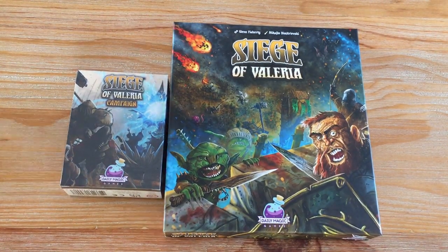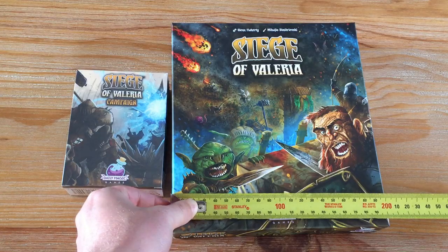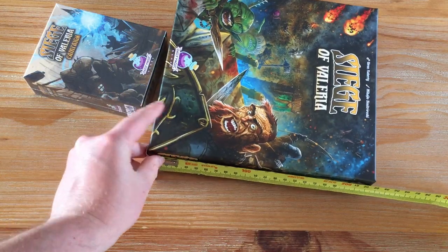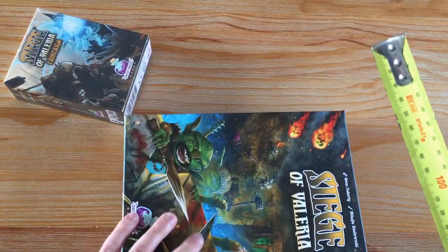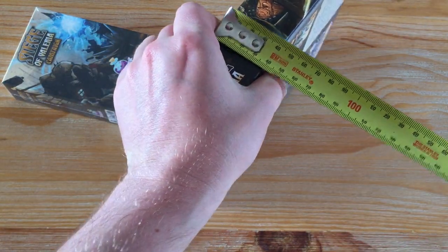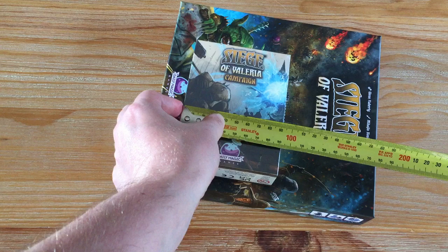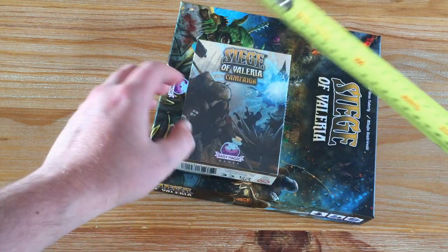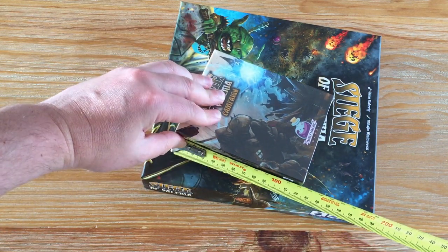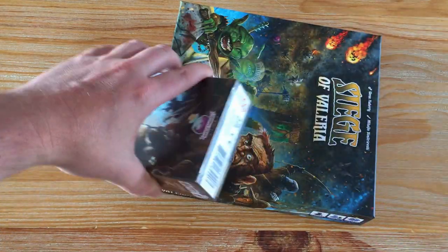Just before I do though, I might start doing this a bit more often when I do my unboxing — just a bit of a measure for you guys. The main box looks to be about 200mm across that way, about 225mm this way, and the height and depth is about 40mm. This small box that comes with it is pretty tiny — it might even fit in the main box. It's about 92mm across that way, about 120mm this way, and again about 40mm deep.